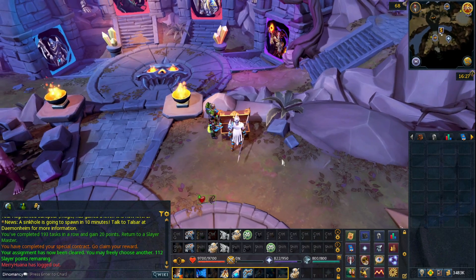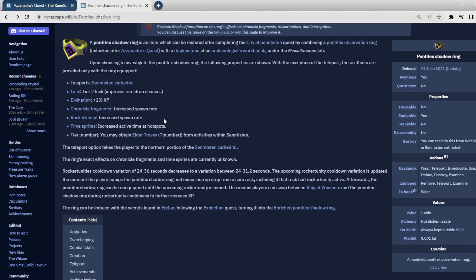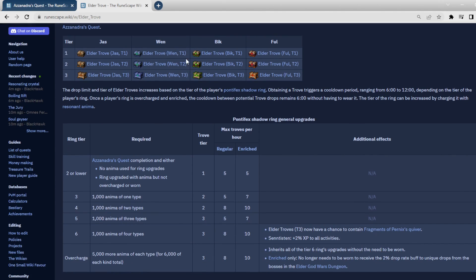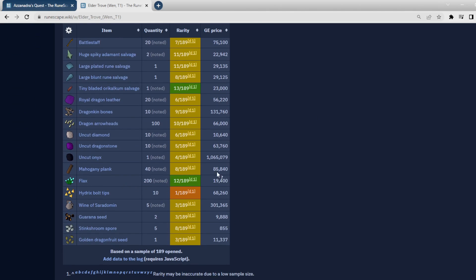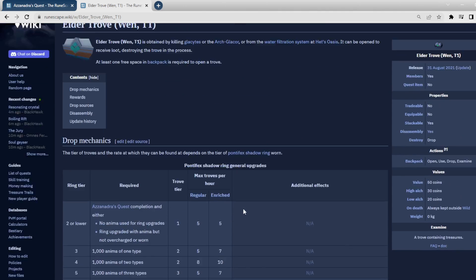I was excited to jump into Arc Glasor but unfortunately there's something I have to do first: we need to unlock the Pontifex Shadow Ring. What the Pontifex Shadow Ring does is allows you to get Elder Troves as drops from doing stuff in Senntisten, including killing the Arc Glasor. I want these Elder Troves because you can get an Onyx from them - they're not terribly rare - and I currently don't have any other good sources for an Onyx at the moment, and I'm going to need them before too long.